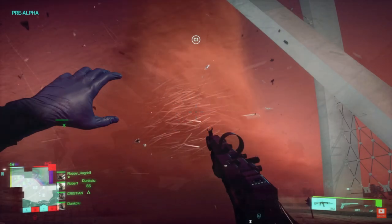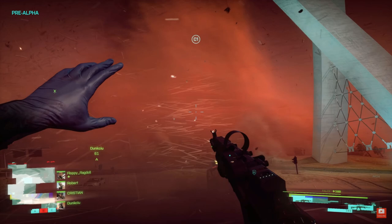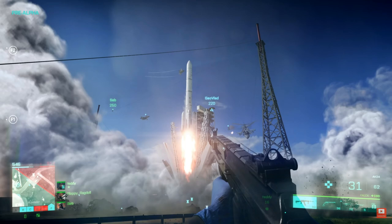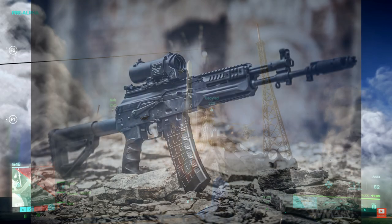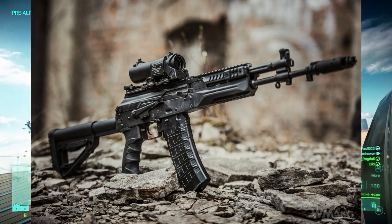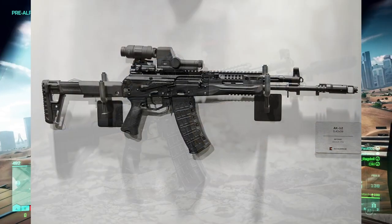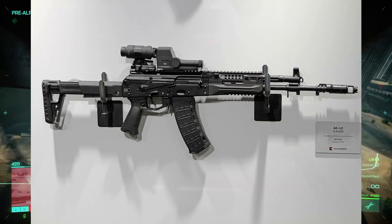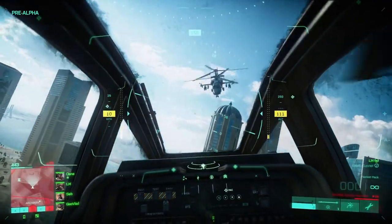Next we have the AK-12, called the AK-24 in-game — maybe 12 plus 12, or perhaps the platform gets updated to that designation by 2024. This is firing 5.45x39mm and is based off the modern AK-400 series, which has gone through many iterations since the initial AK-12 rollout in 2012 during the Ratnik trials. On the HUD you can see a 30-round magazine with one in the chamber for a total of 31 rounds — good to see that detail back.